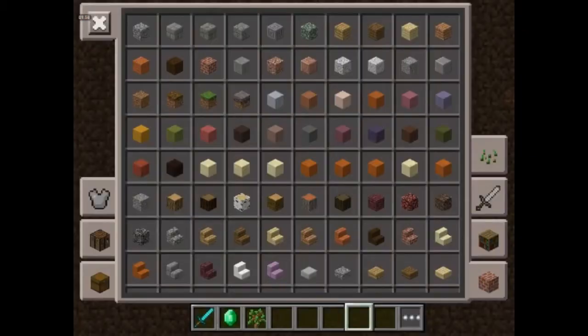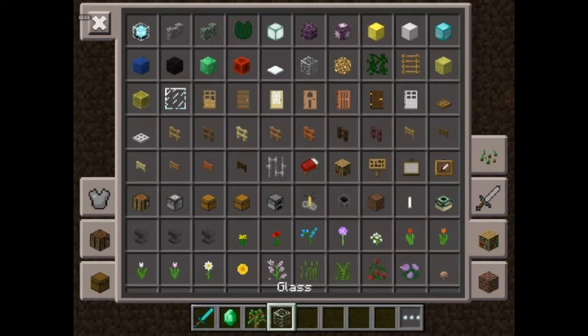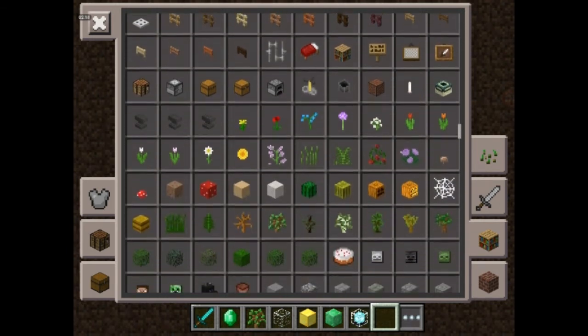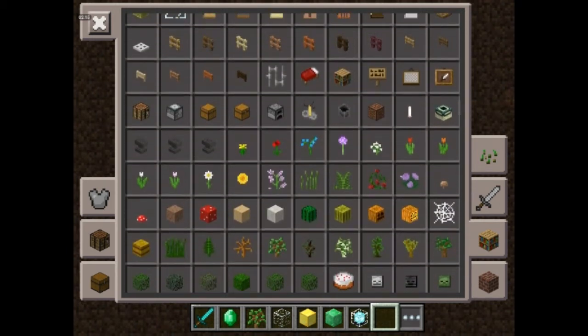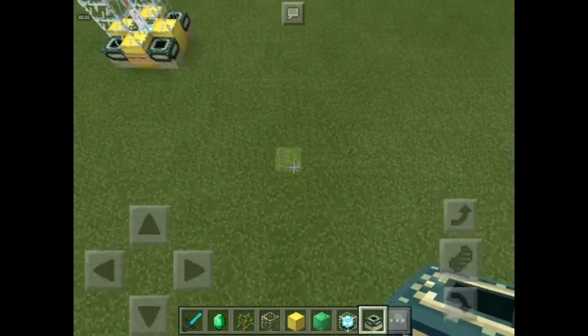Now if you want to make it, you have to copy this exactly. You need to get some glass, some gold, some emerald, a beacon, and then an end portal. Then you have to build it over here like this.